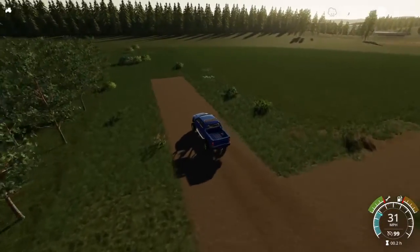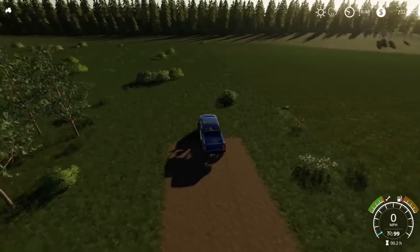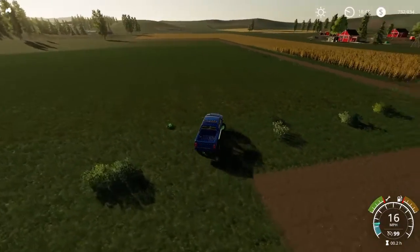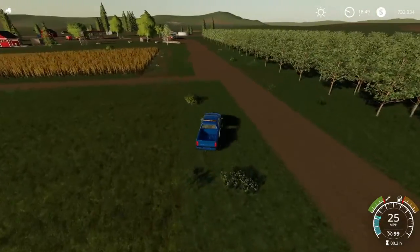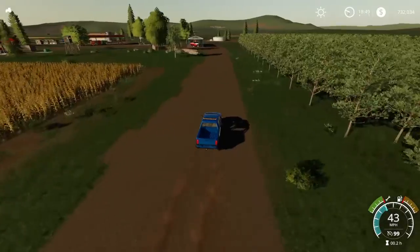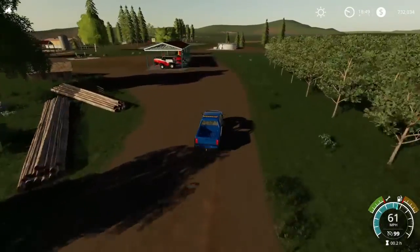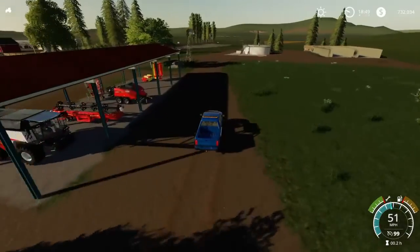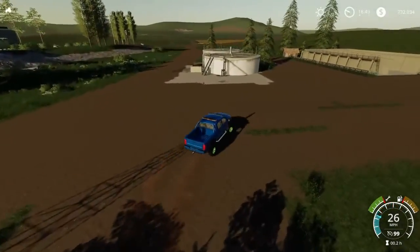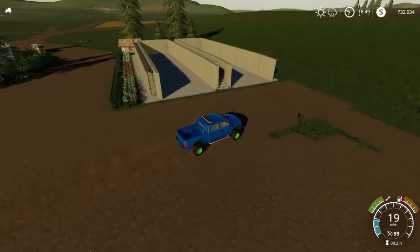I will have animals on this map. I plan on doing sheep, so I have two grass fields — more small than large — but I'm figuring I can double cut or double swath them. Here is one field, and we'll head on over to the other grass field. Got a windmill making a little bit of money.